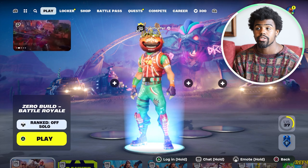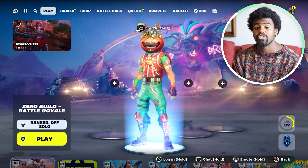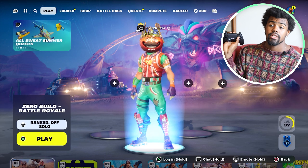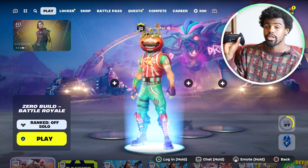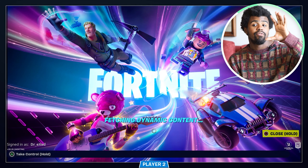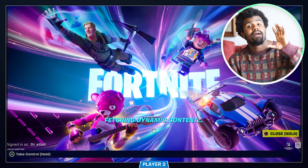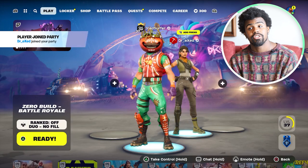Now that I have two accounts open on here, you can see that. So now what you're going to do is hit that triangle button in the lower bottom hand corner. It says log in and tells us to hold that triangle button, so we'll go ahead and do that. Whenever we log into the actual game, we'll have player one on the top half of the screen and player two on the bottom half of the screen.